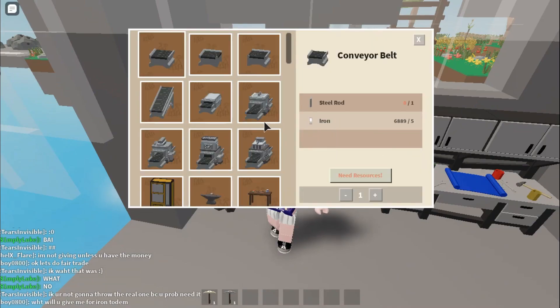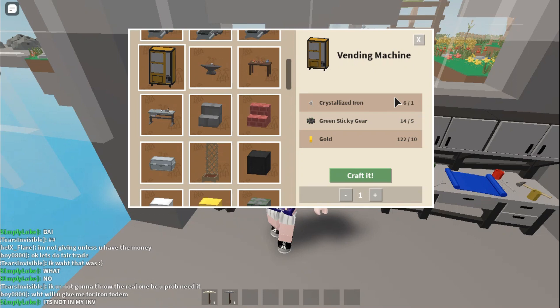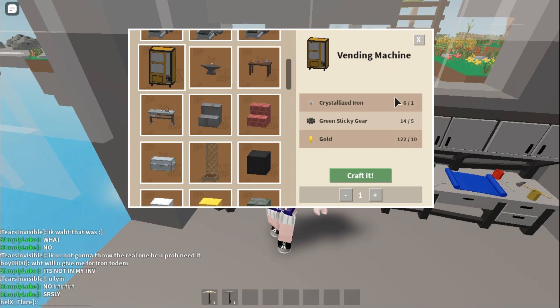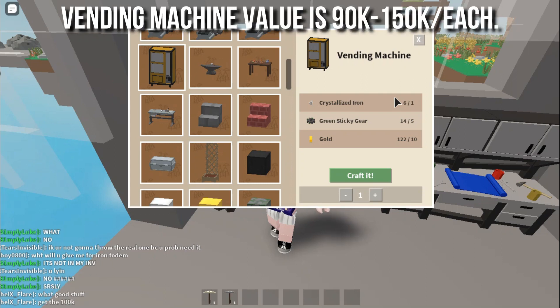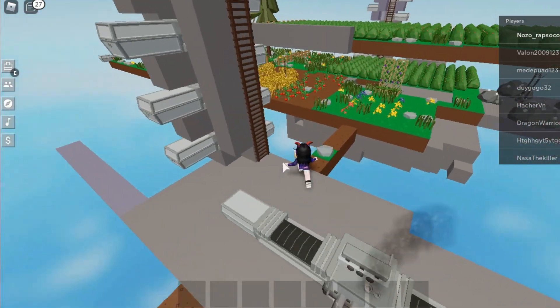You can actually craft the vending machine if you have enough gold, because it only requires 10 gold bars and some green sticky gears, which are really easy to get. There's a 20% chance of getting a green sticky gear when killing slimes, so if you kill 100 green slimes you get 20 green sticky gears.